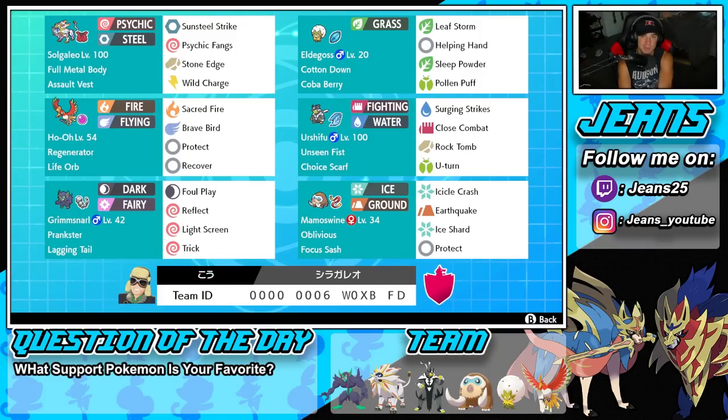In the top left corner we've got Solgaleo with Full Metal Body alongside an Assault Vest. We've got Sunsteel Strike and Psychic Fangs for STAB moves, then Stone Edge and Wild Charge for coverage. It's really different — I'm so used to using a Weakness Policy Solgaleo, but this one's rocking Assault Vest, so I cannot wait to use it.